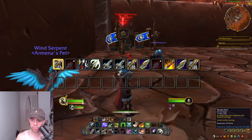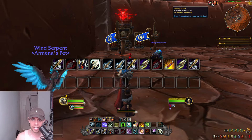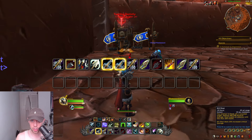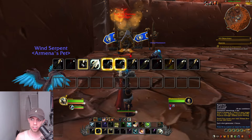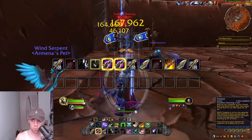Using two Steady Shots gives us something called Steady Focus, increasing our haste — you want to try and keep this up as much as possible. After that, if we ever get any free Kill Shots — sometimes your Kill Shot will proc — use it when it procs. After that, use Rapid Fire on cooldown.